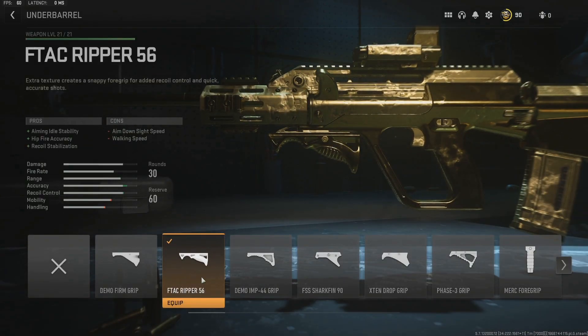For the underbarrel, I'm running the F-TAC Ripper 56. It just gives more aiming idle stability, recoil stabilization, and hip-fire accuracy. This is a surprisingly good setup if you are in a close-quarters situation, a lot of that coming from the hip-fire. It's actually why I'm not overkilling an SMG like I am on a lot of my other classes in Warzone right now.